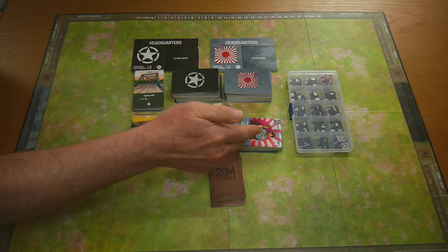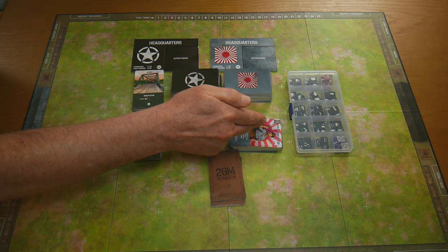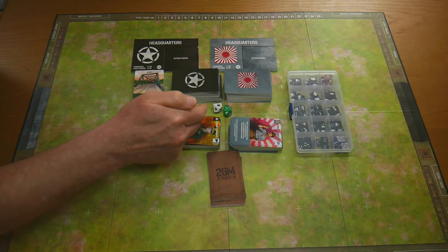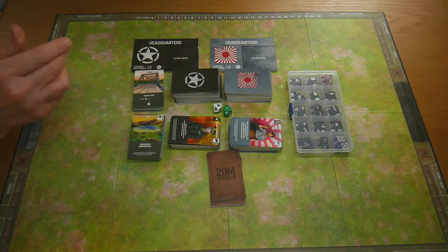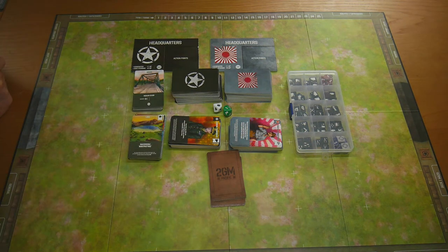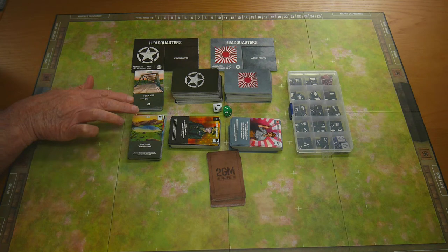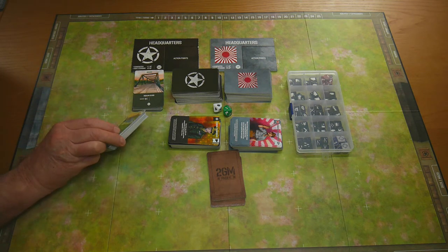Look at the sheer amount of cards. This is the Japanese units deck — just units: infantry, artillery, transport, air units, tanks. And the same here for the United States. In front we have the Japanese support cards deck — cards which will buff your units on the board, provide events, weapons, and tactics to use throughout the game. The same for the US. On top we have sets of generals for each of the opposing armies, and a couple of D10s.